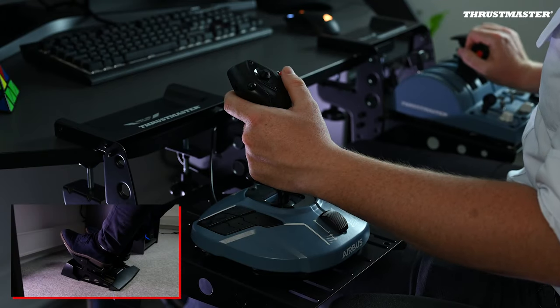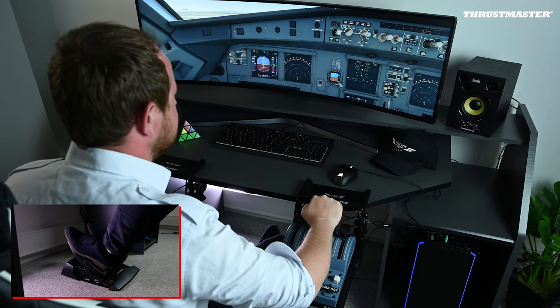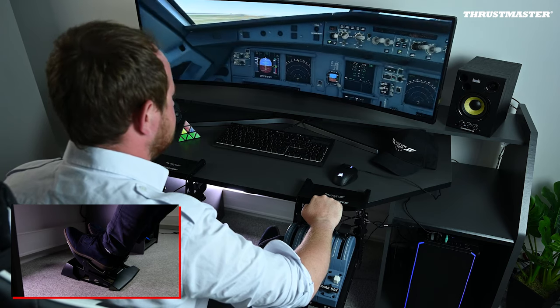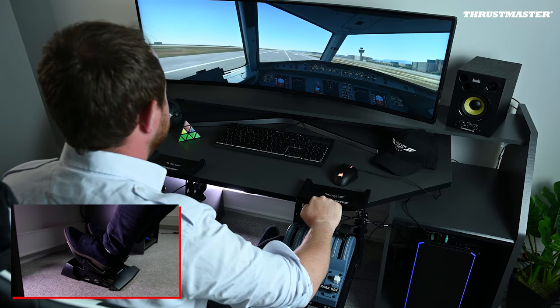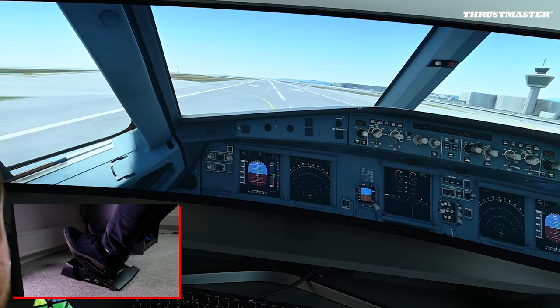Taking off. We'll apply takeoff thrust. Double check that the engines are working properly and that you have your takeoff power. While checking the engines, check that no alarm has appeared on the ECAM system so that you can continue your takeoff. While accelerating, check your airspeed indicator is working and call airspeed alive.